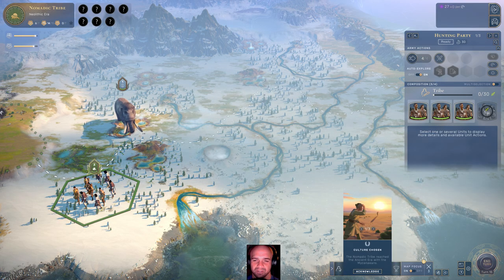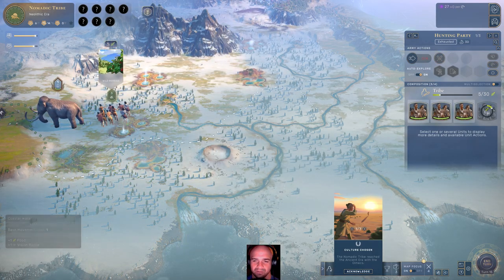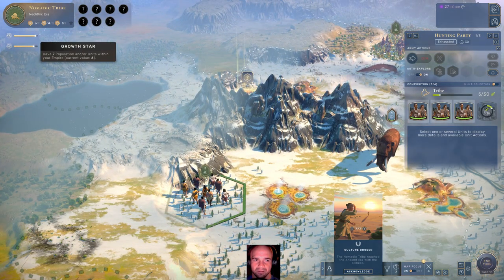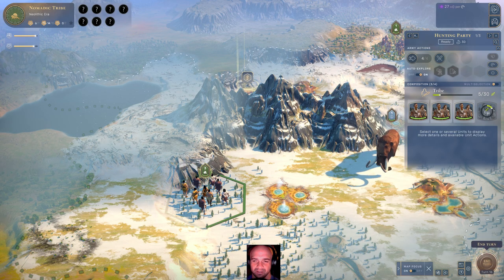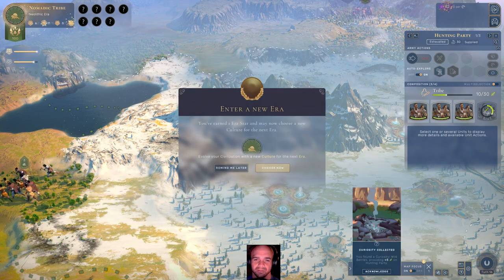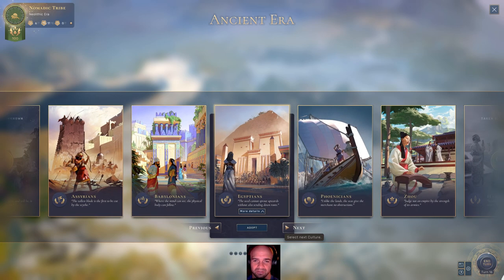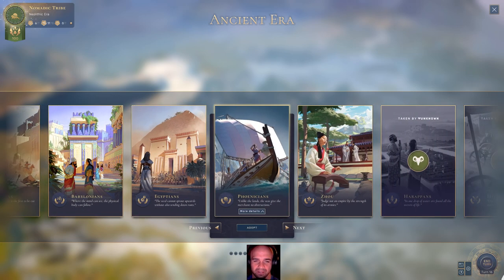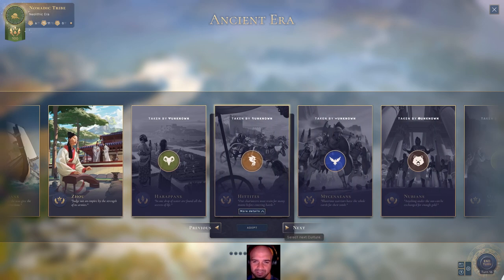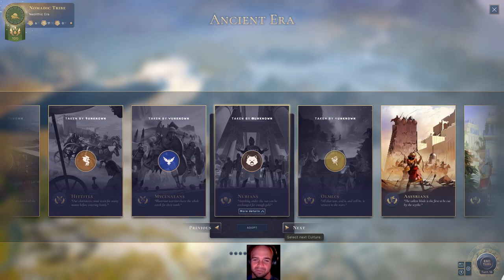It looks like another tribe is actually advancing — quite a few actually, we're a little behind now. All we need is one of something. Turn 15 is pretty slow. Finally — I wonder what's going to be left. The Assyrians, Babylonians, Egyptians — those are good ones. The Zao. The Phoenicians. I won't be able to do the Harrapins like I was going to try. The Mycenaeans are really powerful in the beginning, I'm not going to lie.